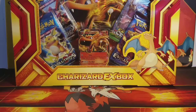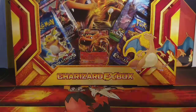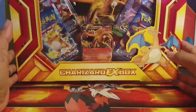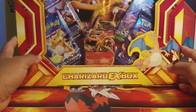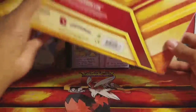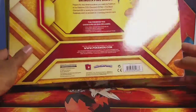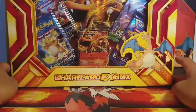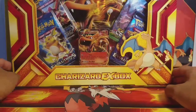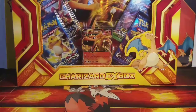What is up Pokemon fans and welcome back to another Pokemon opening. As you can see on your screen, I have a Charizard EX box. This is what I got from Poke King and Queen of New York for winning his first pack battle league. This was actually my choice as the prize — I chose this because I love Charizard. This is what he sent me for being the first pack battle league champion. I'm gonna do an opening on this today and let's see what kind of pulls we get out of this.